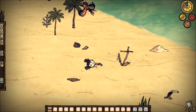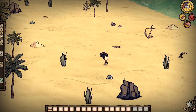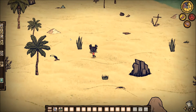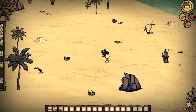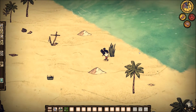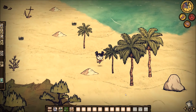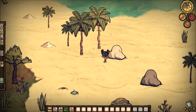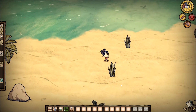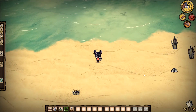Alright, so we have crash landed on this island and let's survive. We're just going to pick up everything we possibly can. We're gonna need it all, especially the flint at the beginning. Seashells are awesome — they're good for armor to protect you from enemies and monsters.